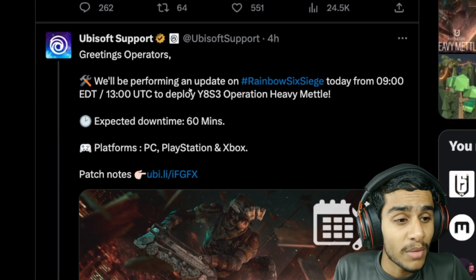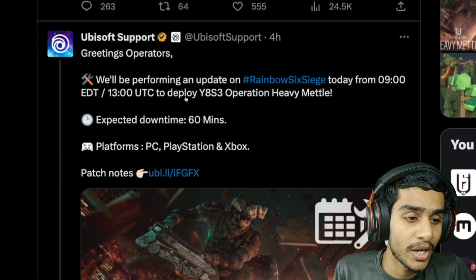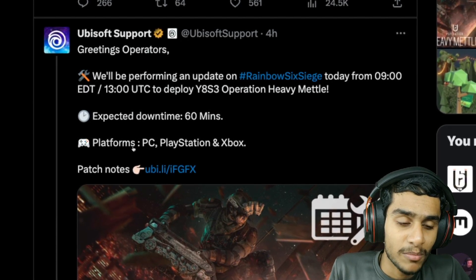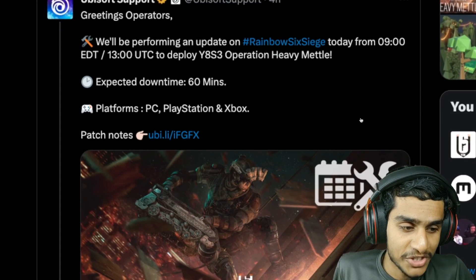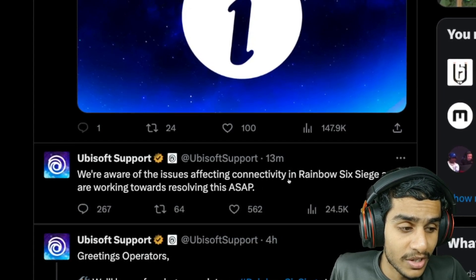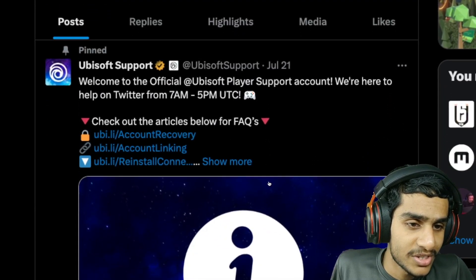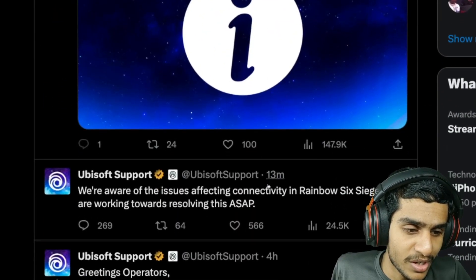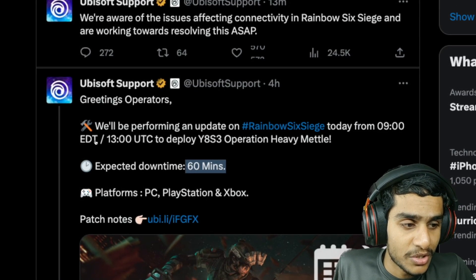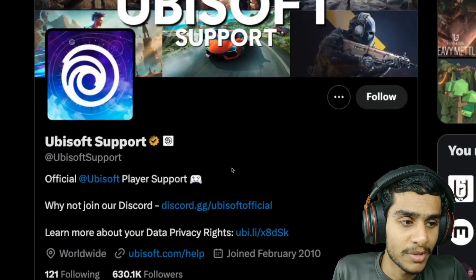Four hours ago they announced they'd be performing an update on Rainbow Six Siege from 9 EDT (13 UTC) to deploy Y8S3 Operation Heavy Metal, with an expected downtime of 60 minutes across all platforms. The most recent tweet, 13 minutes ago, says they are aware of the connectivity issue and are working towards resolving the problem. You can expect the servers to be fixed within 60 minutes.